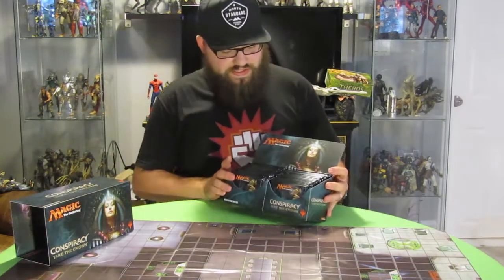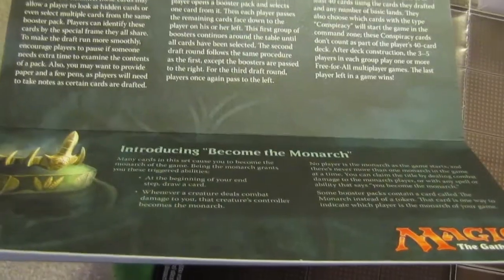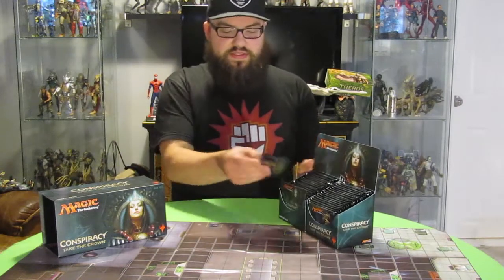So the first thing you'll notice is that it comes in a nice booster display, comes open like that. The sleeve that comes on it has some art for the new Kaya Planeswalker, so that's kind of cool. Alright, let's start opening.